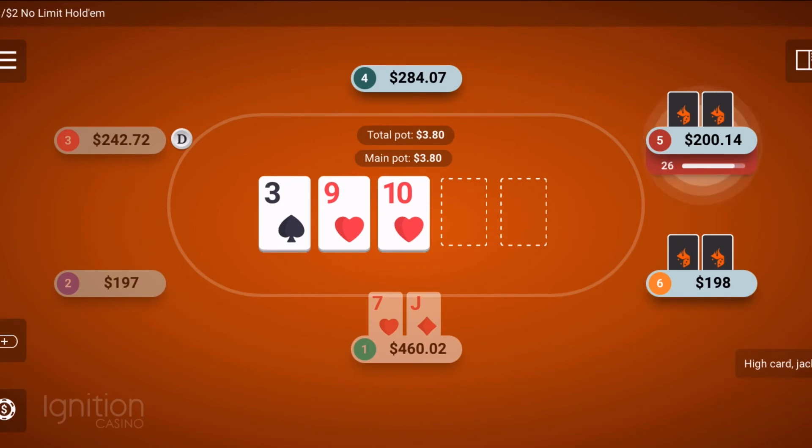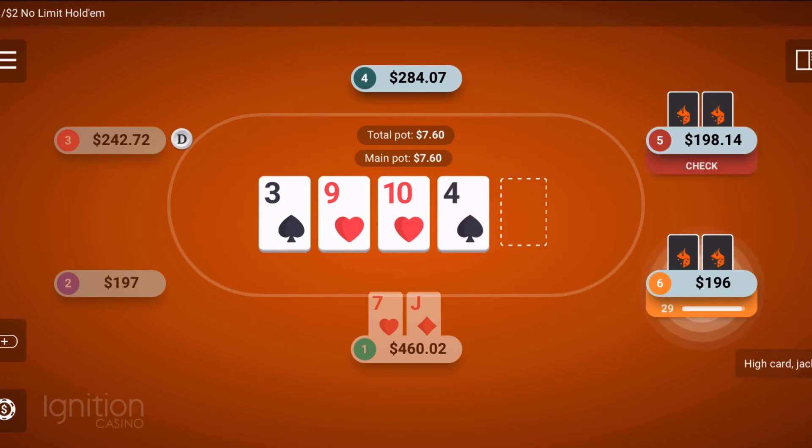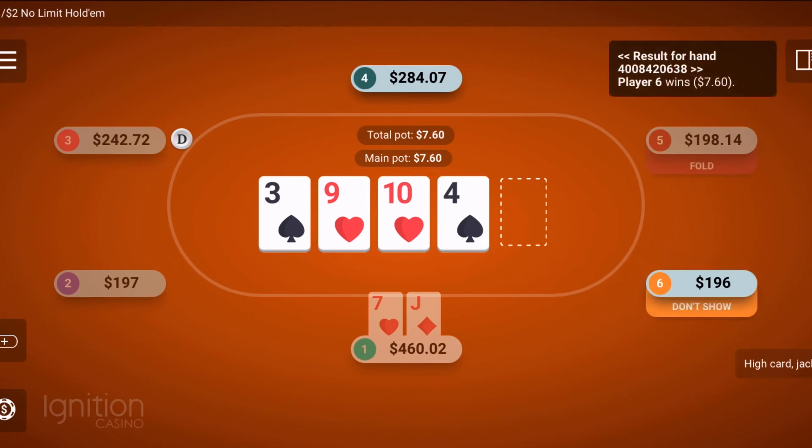I absolutely love the software on Ignition. You can change the color of the tables and card decks, there's auto-mucking, and there's a lot of cool customization. They've also got some big tournaments — if you guys like to play tournaments, they're available. Personally I'm more of a cash game player, but I'll play a tournament if I've got some spare time.